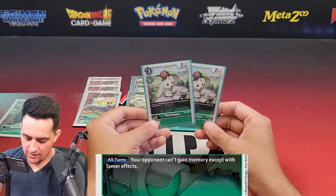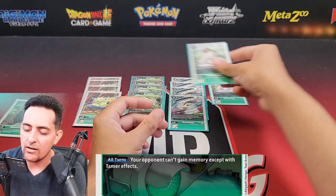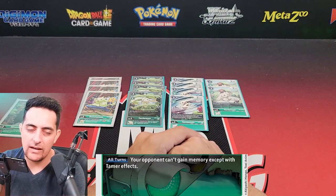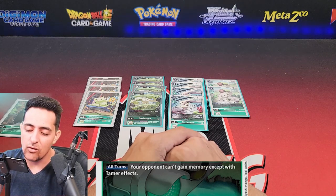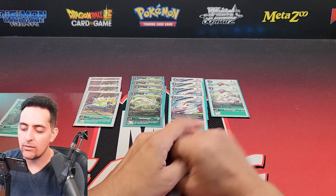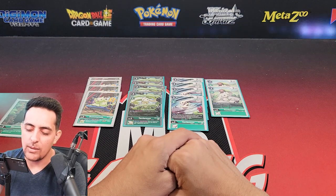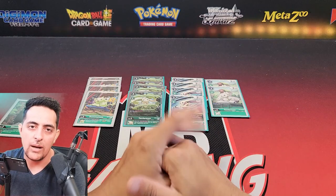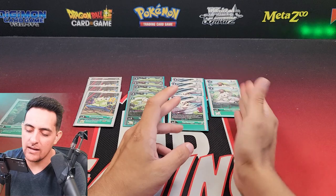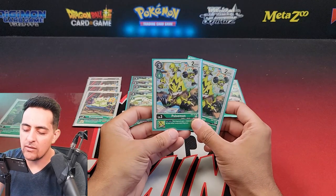Next is the two TerrierMon memory blocker — you can't gain memory except with Tamer effects. I run two, not a full playset, because memory blockers get destroyed really easily in this format. Whether it's DP minus effects, deleting level threes, or deleting things with 3000 or less DP, they don't live very often. A lot of people delete these first, then gain their memory afterwards. Two copies is enough just in case we can get them stuck.